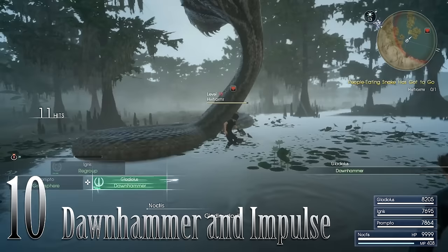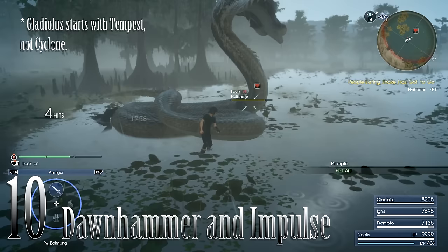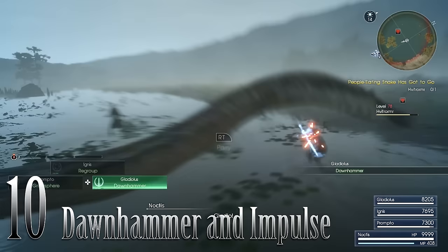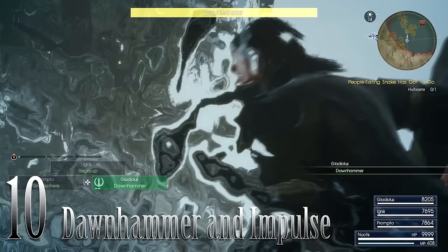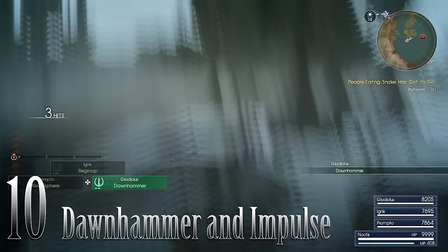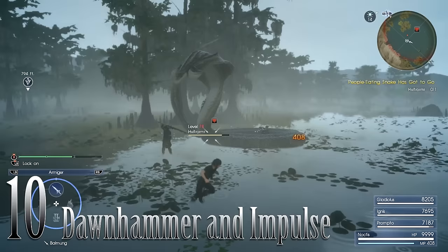Number 10: Dawnhammer or Impulse. Gladio starts with Cyclone, which is a great skill, but Dawnhammer is so much better, especially for single-target enemies. Dawnhammer has a decently long technique cutscene and is a powerful hit from both Gladio and Noctis on a single target. I've noticed that Dawnhammer tends to break things a lot, which is really good — obviously if you break an enemy it lowers their defense and you can tear it up more easily.